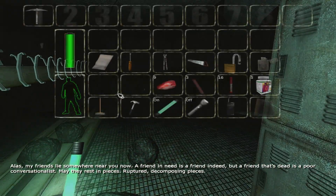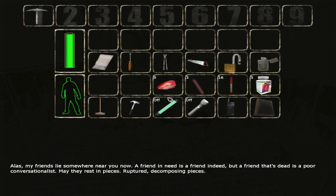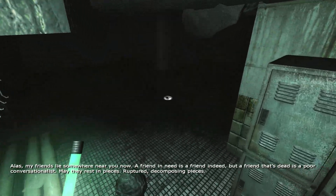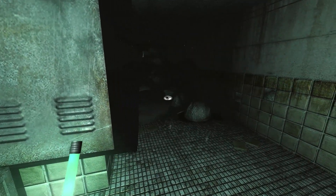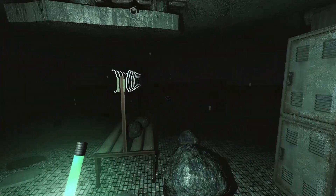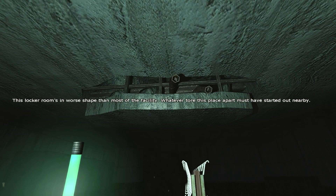'Unless my friends lie somewhere near you now' — a friend, but a friend that is dead is a poor conversation. 'May they rest in pieces, ruptured, decomposing.' Okay, that was just a trigger for being in this room — I was like, why did the enemy music start up again? 'This locker room is in worse shape than most of the facility. Whatever tore this place apart must have started out nearby.'